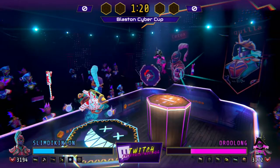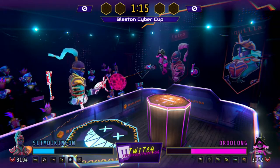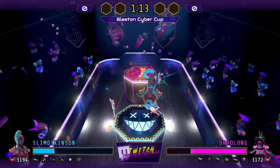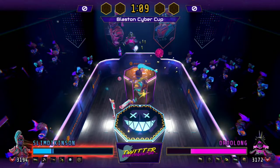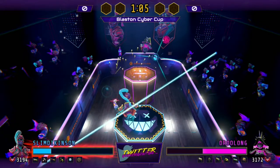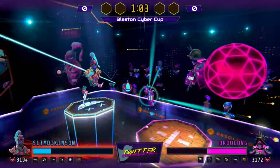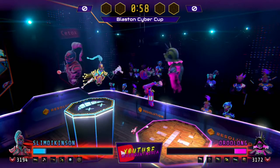Oolong's getting really good shots. He's got a really good map setup. He's able to take down Slim Dickinson in solo and force them into the front of the podium. I have to say, Dr. Oolong has been using the Raptor ellipse for a while now and I think he's got the curve nailed down already — he's really good with the Raptor ellipse.